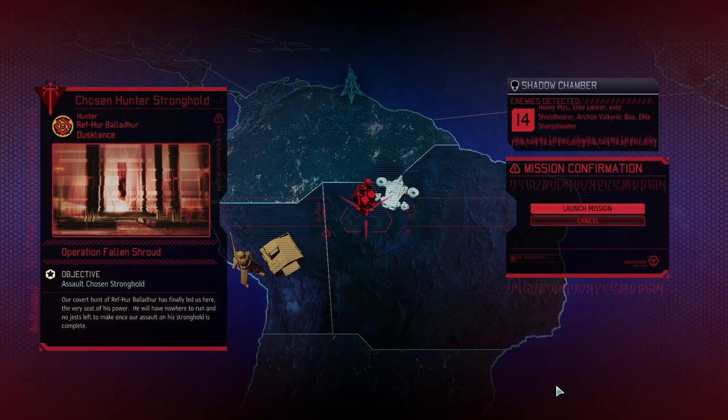Hello and welcome back to XCOM 2 War of the Chosen. My name is Saiken and today we're continuing our beloved Choose to Lose campaign, where we're trying to beat the game on the hardest difficulty with less classes, less equipment, less hit points, and stronger enemies. One of those stronger enemies is the Hunter, and the Hunter is getting on my nerves. We're going to visit him and hit him where it really hurts — his stronghold. We're going to fight against the Codex Prime, an elite officer, heavy mech, elite lancer, shield bearer, Valkyrie, a Boa, and an elite sharpshooter.